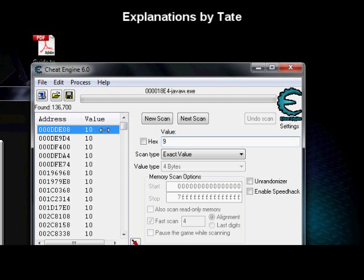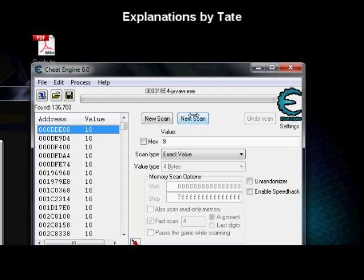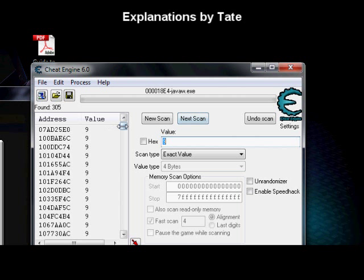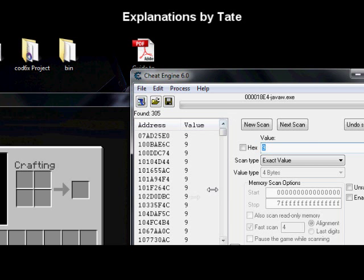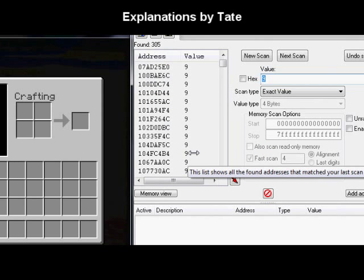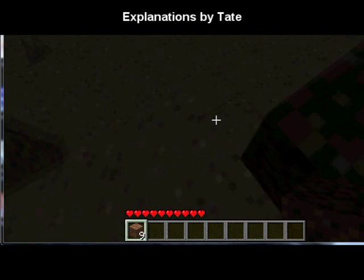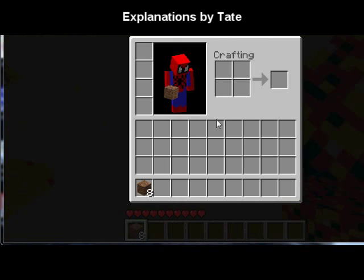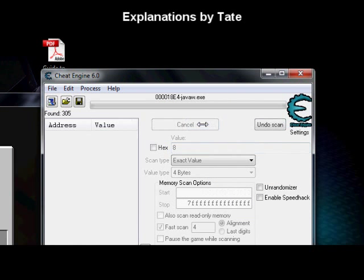Technically I could manually search for the number nine, but that's not time efficient. So I'm just going to scan — and my list went down a lot, from thousands to 305. I could move all of these over; the chances of crashing are a lot less, but I don't want to take that chance. So I'm going to drop something again and filter for the number eight.